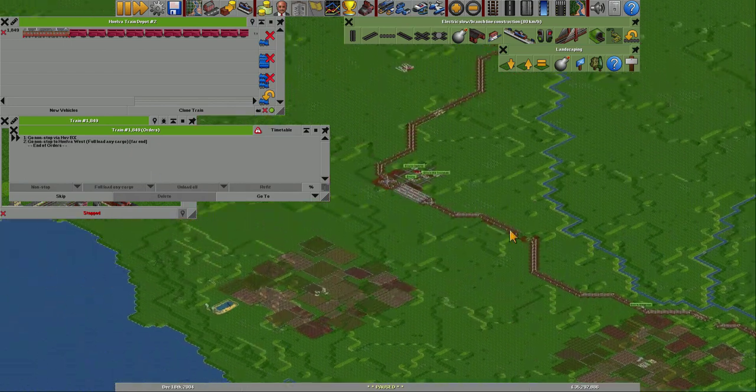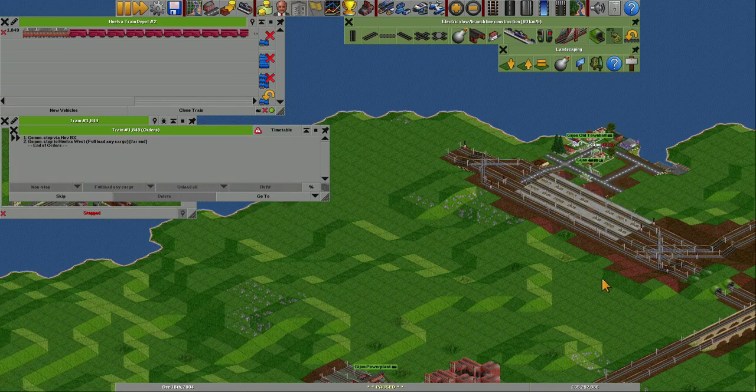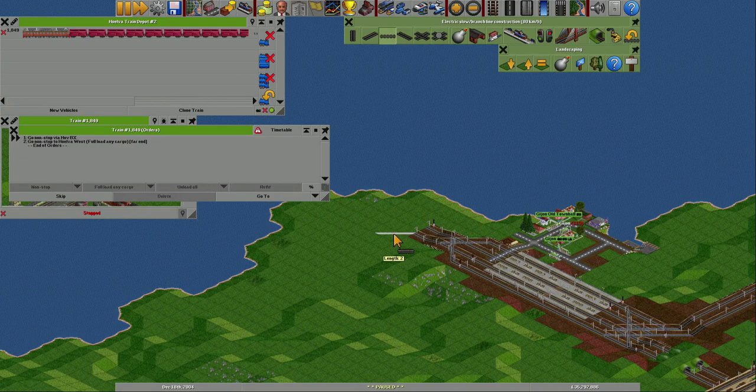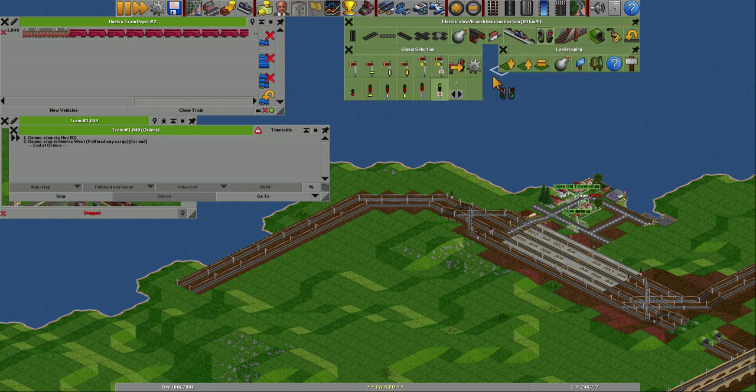I did not remember that I actually have to sort out something here first. So in Gihon, I'm actually going to make something silly here - what else is new? So let's bring the tracks here, put the station over here, and docks on the other side. It might look a little bit weird, but what can you do?